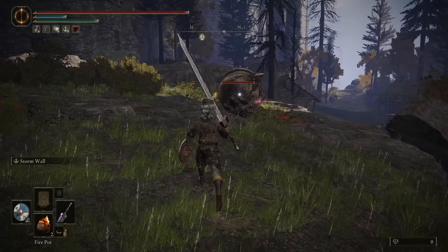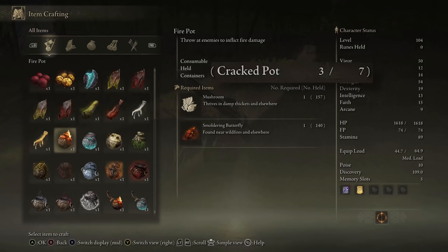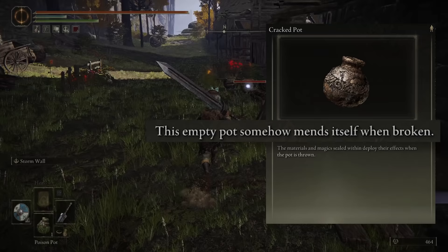Throughout your run, you'll acquire cracked pots, which are a crafting material used to make throwable pot items. But each cracked pot actually functions like a flask — when these materials are crafted, it only uses the plants needed for the recipe, and the pot itself is never consumed, only temporarily used. As you can see on the menu it says 3 out of 7, so I have 7 in total, and if I use one it becomes 2 out of 7. The item description even mentions how this empty pot somehow mends itself when broken.